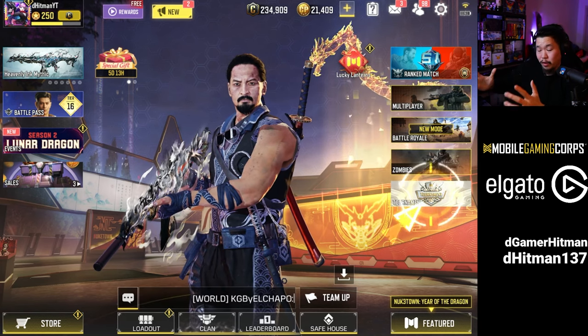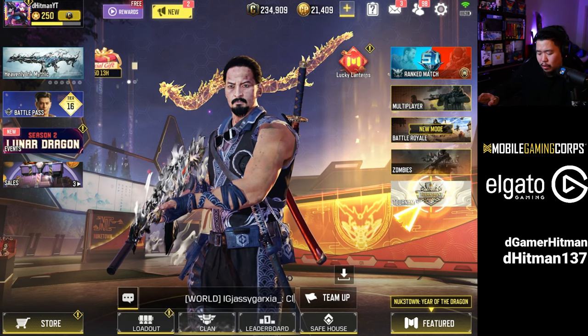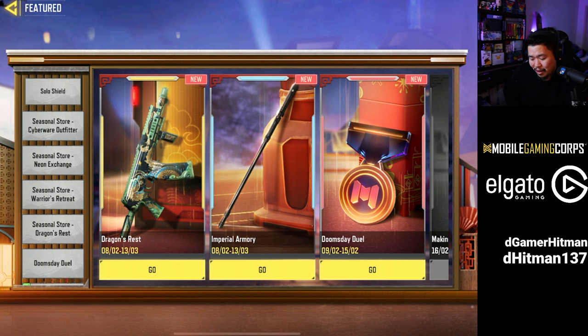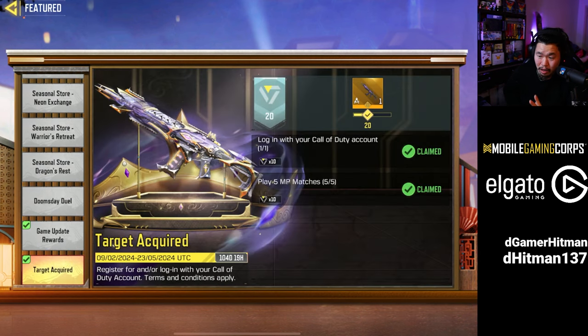Call of Duty Mobile has just released a new free legendary skin. Let me show you guys how to unlock it. First things first, in the main menu, all you got to do is click on the event tab, then go to the feature tab, and then somewhere along the left side you'll see something called Target Acquired.